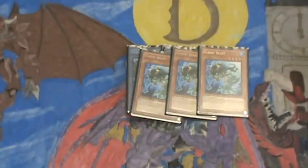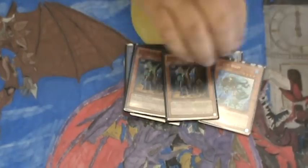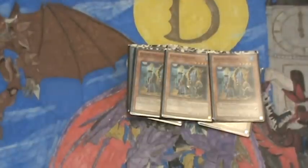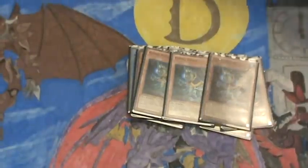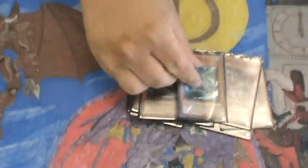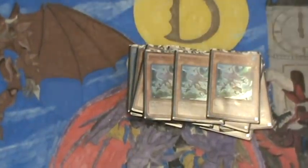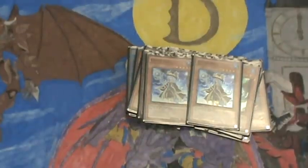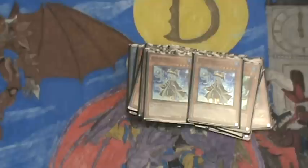Three Gishki Beast — it's good for scenarios where I want to go into Xyz. Gishki Shadow brings out the Aquamirror and can be used as a tribute. Vision — drop it for a Zeogigas; it can also be used as a tribute. Gishki Abyss is usually the first card I bring out in the game. Gishki Ariel — if I'm in a pinch, I can set her down, she gets flipped over, and I can add any Gishki monster to my hand. And that's it for the Gishki monsters.